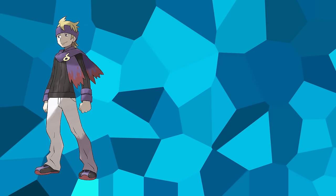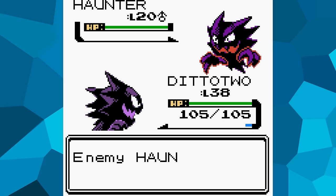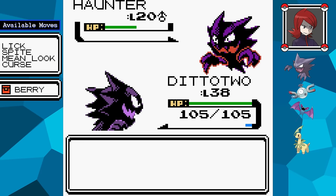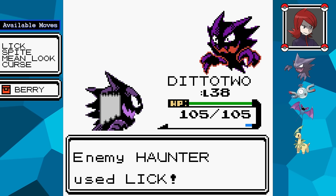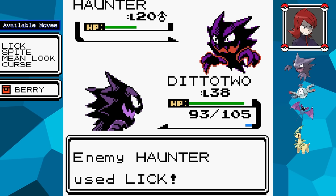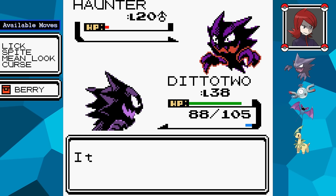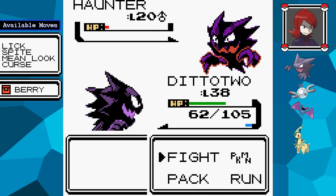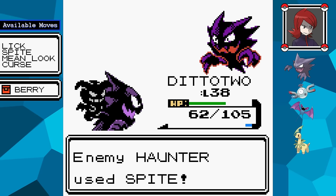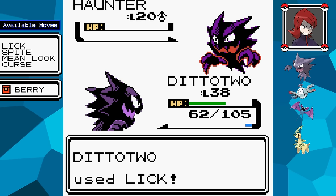Morty's team has four members: Gastly, two Haunters, and a Gengar. The Gastly and one of the Haunters know Curse, and my rival's lead Haunter also knows it. When used against an opponent, Curse causes them to lose a quarter of their maximum HP every turn — though it won't activate on a turn the opponent is knocked out. This is likely to prevent both sides running out of Pokémon simultaneously, which always counts as a loss for the player. In both these battles, I'd be cursed on my first turn of transforming, making things near impossible.